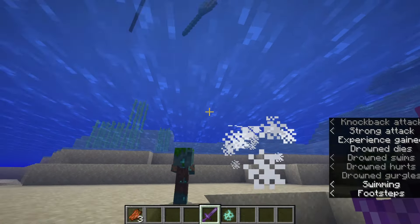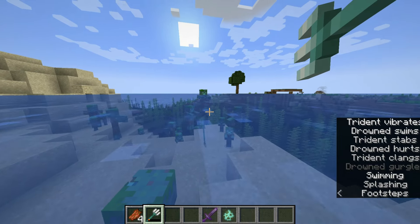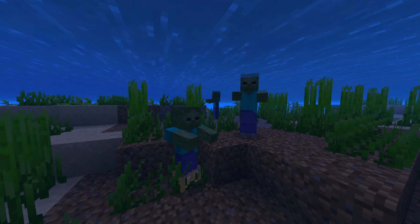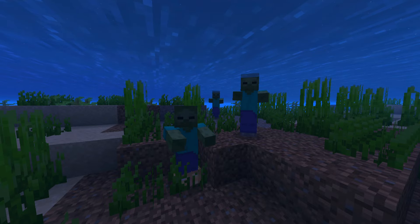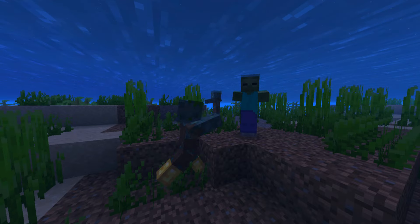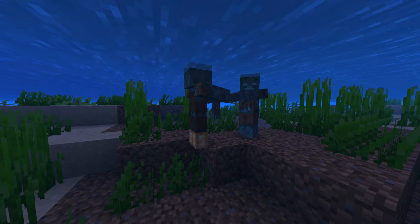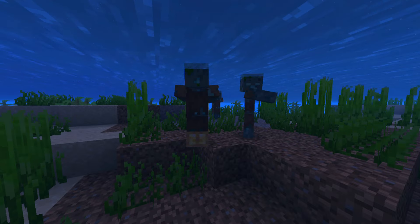There are actually 4 ways to find drowned, of which only 3 work, and I would recommend 2. When a zombie goes underwater and its head stays submerged for more than 30 seconds, it will start converting into a drowned. After another 15 seconds, the conversion will be complete. However, converted drowned are never equipped with any items, so they aren't useful to us.